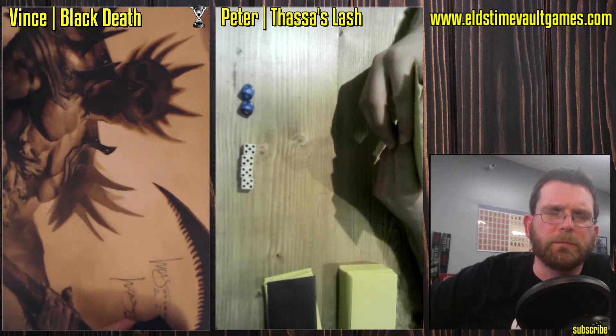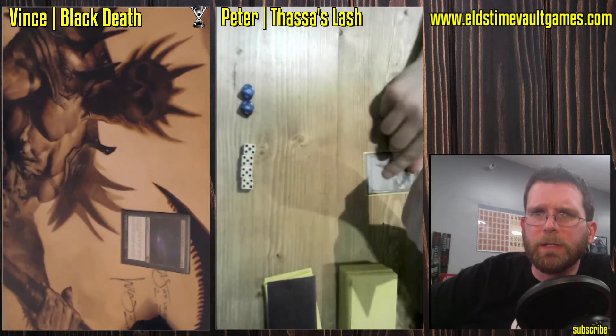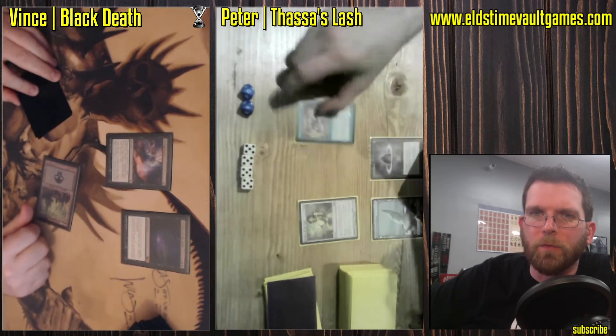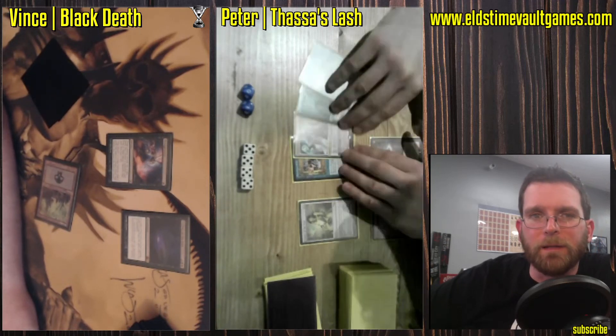A lot of sideboarding there. Peter's got his work cut out for him to try and stop Vince from doing what he's doing. It feels like Thassa's Lash needs to attempt to do that, since this combo matchup relies on overall speed. And here we see a Thoughtseize — you get a Chalice at 0 instead of Chalice at 1, and then they turn around and Thoughtseize you. That does not feel amazing.